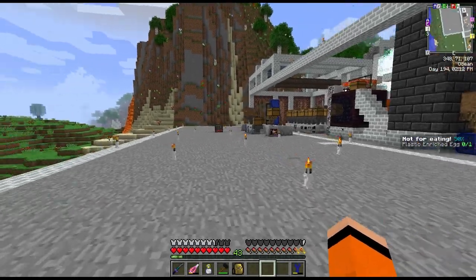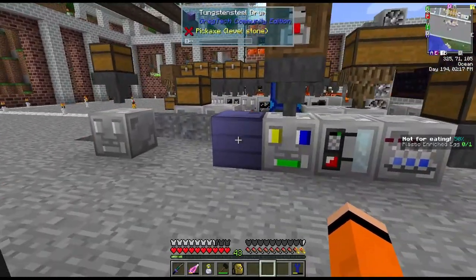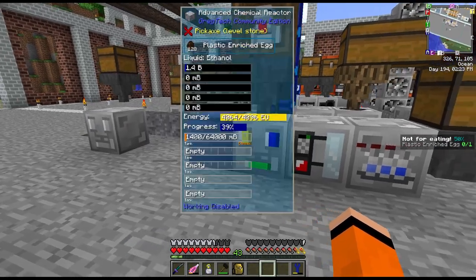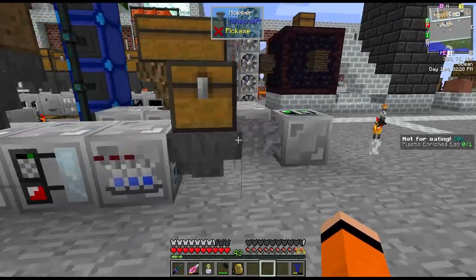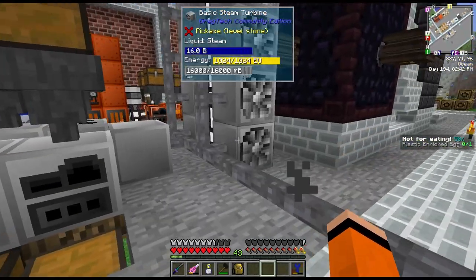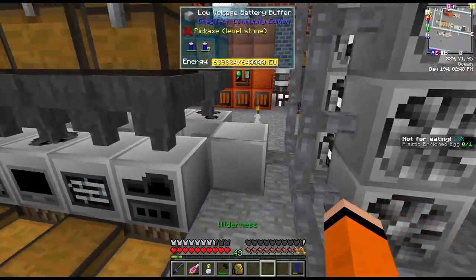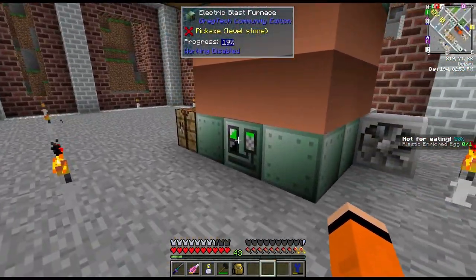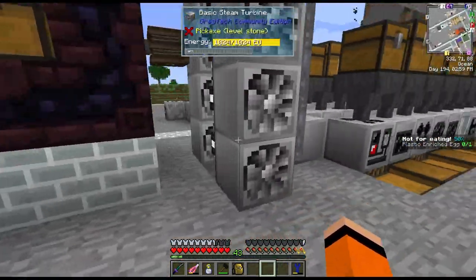Hey guys and welcome back to FTB Interactions. Last time we finished off by setting up our polyethylene — we're up to about 15 buckets by now. However, as you can see, I've had to disable some of these machines as we don't have quite enough power. I did add some more steam turbines, but this is the maximum we can support with this boiler setup and the steam production we have, so we can't power everything at once if I disable this blast furnace. Power is definitely our number one priority at the moment.